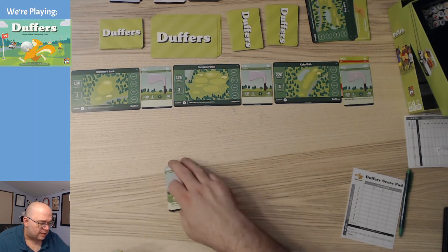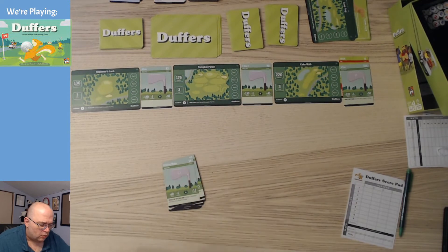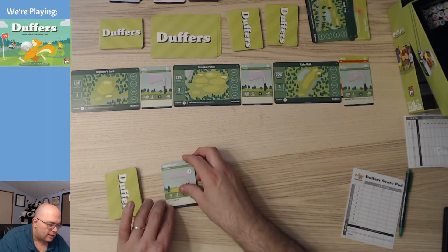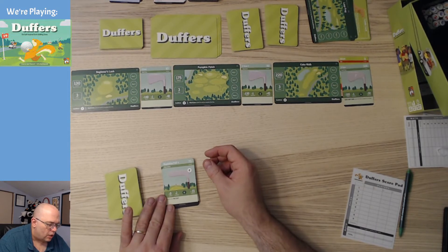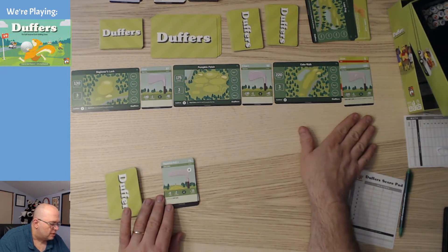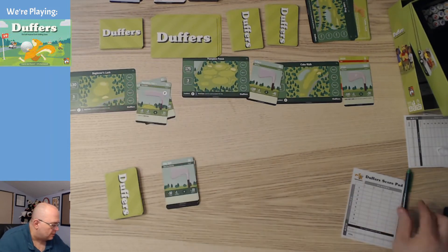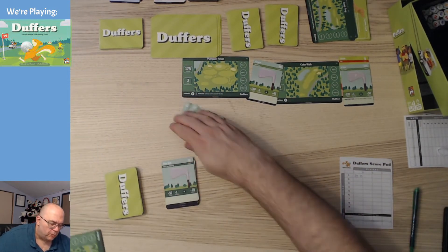I could play this 90, but that puts me at 275 — too far over. Drawing more cards... we got a putter! Regulation putter. I could use this on any of these cards. I need something that pushes me over 175 — this is the only one I can play it on. Now that I've played it, I count my strokes: three, which is good because that's three-par. So I write three, zero here.